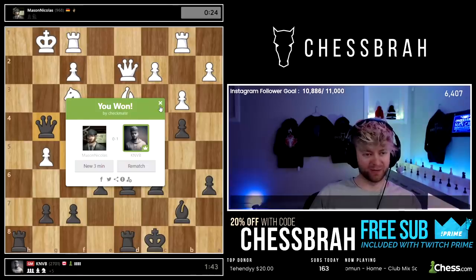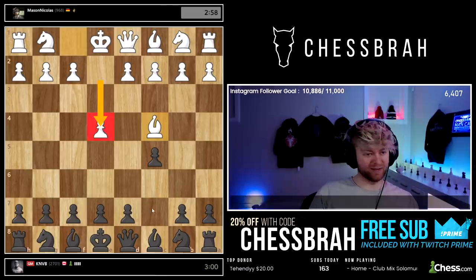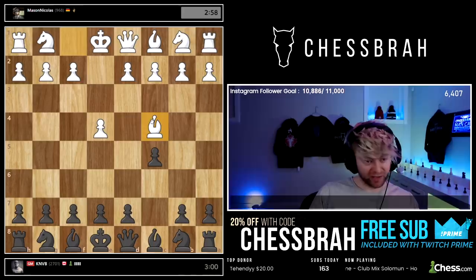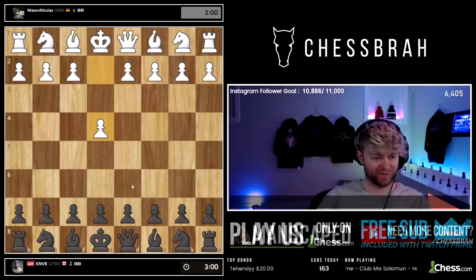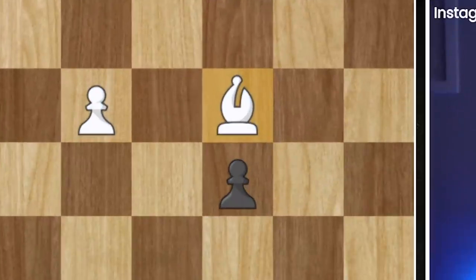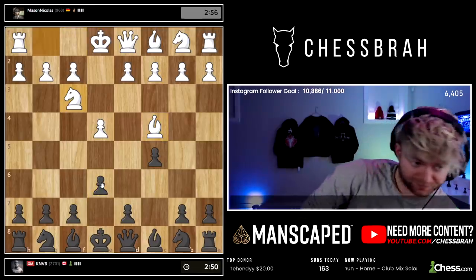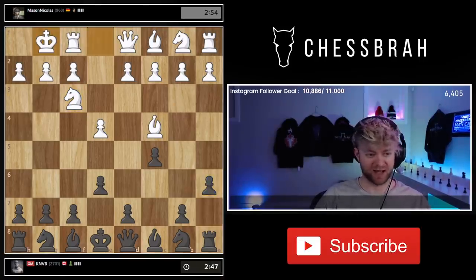You got yourself in some trouble there in the opening. First of all, against the Sicilian, I think Bishop c4 is pretty much a blunder — I think this is just terrible. Good luck, Mason. Mason is a dangerous guy.